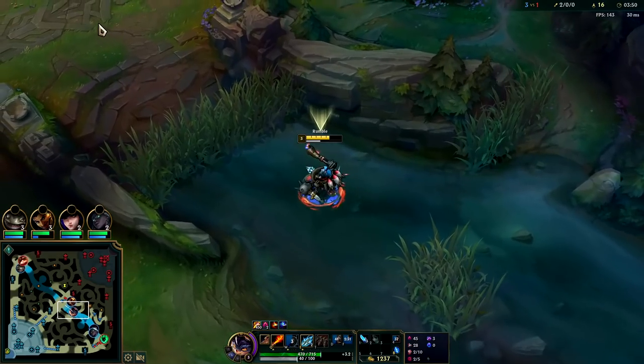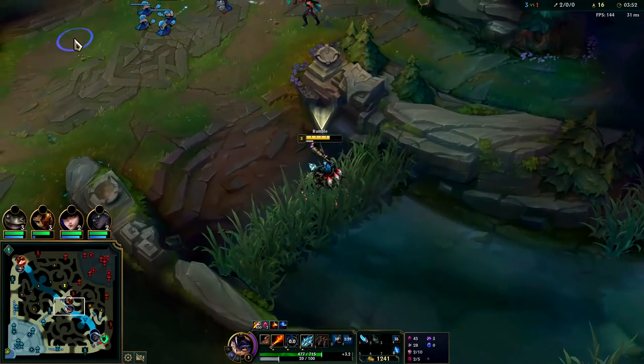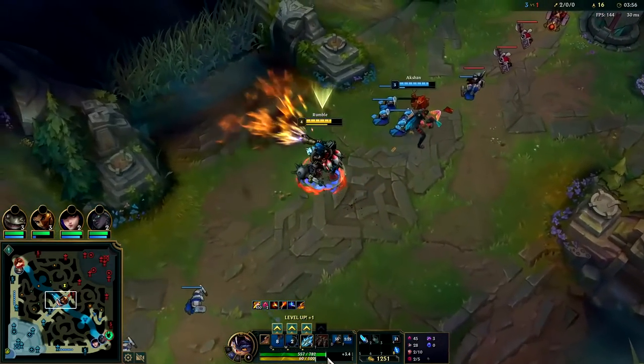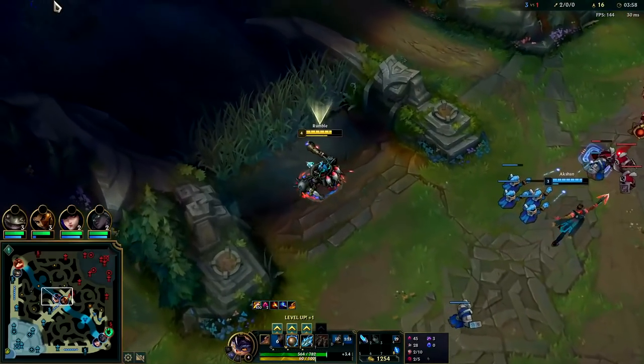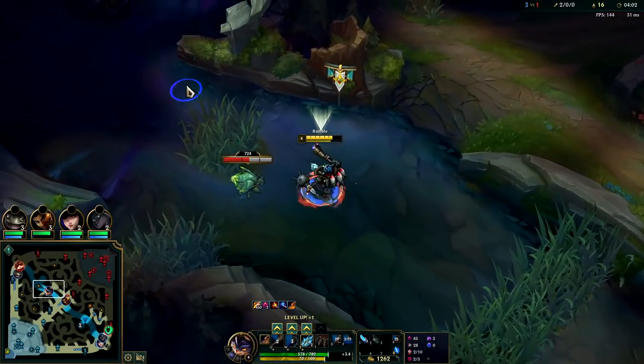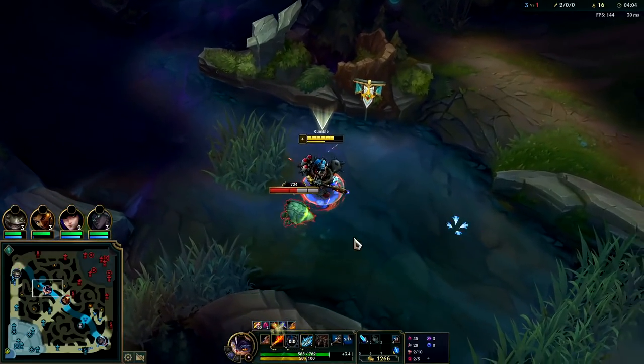When you're walking around the map, try to keep your heat anywhere from 60 to 70 — that's the sweet spot. That way you can easily use two abilities and flex to 100 heat and all-in opponents. I like to keep mine at 70, gives you a little more wiggle room. You're going to max your Q first.